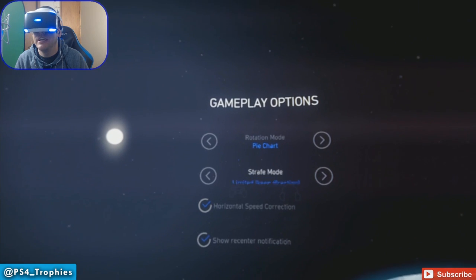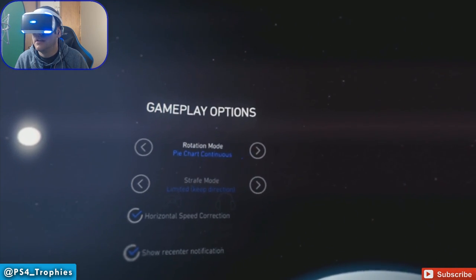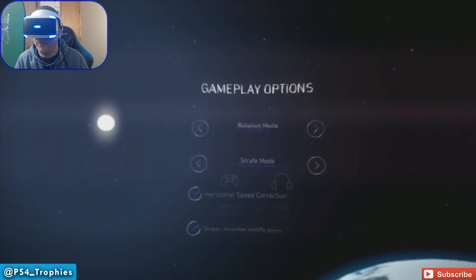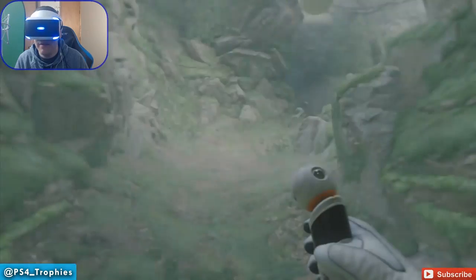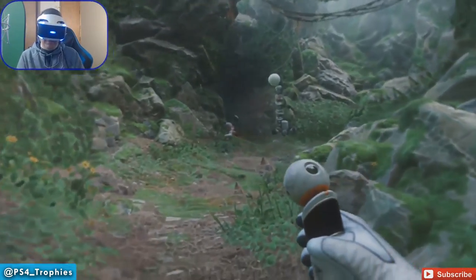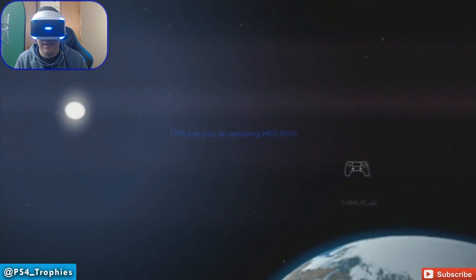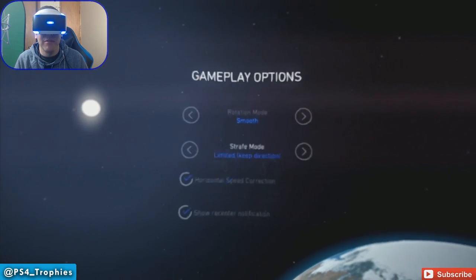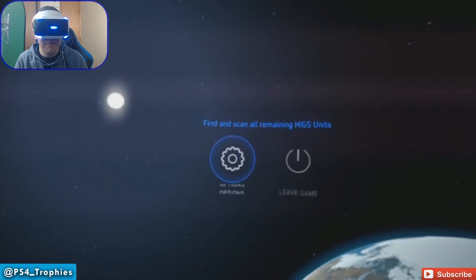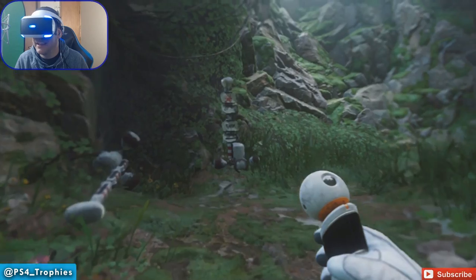In the gameplay settings you can change the rotation mode. Right now I've got it set to the pie chart — pie chart continuous and smooth — which is what you'd have in a normal first person game. When you hit the right stick it turns the camera like normal. But that really makes me sick. So the snap rotation probably looks worse for a YouTube video, but me vomiting on camera is probably not the most entertaining thing in the world.